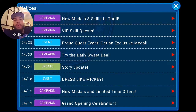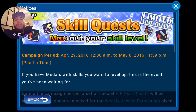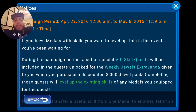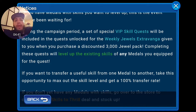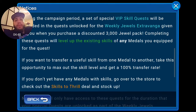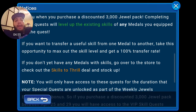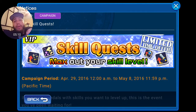There's also a new quest called the VIP Skill Quest — limited time only, to max out your skill level. It starts today and ends May 8th. If you have new medals with skills you want to level up, this event is for you. During the campaign, the special VIP Skill Quest will include the weekly jewel. If you want to transfer a skill from one medal to another, you can max it out at a 100% transfer rate, which avoids the usual chance of the skill not transferring. I'll cover this in a separate video.